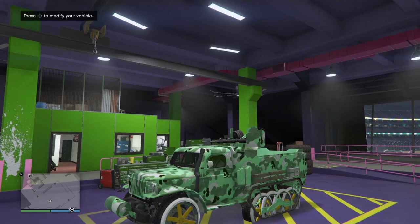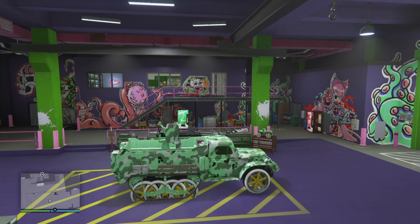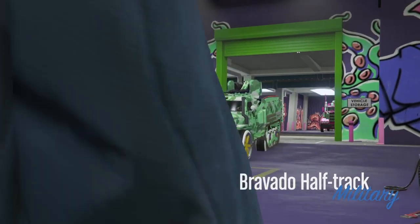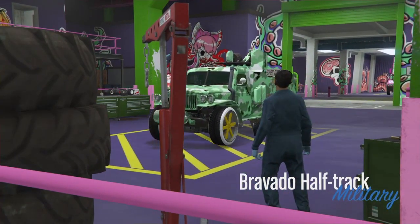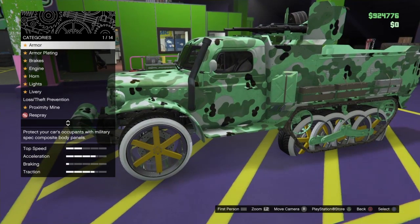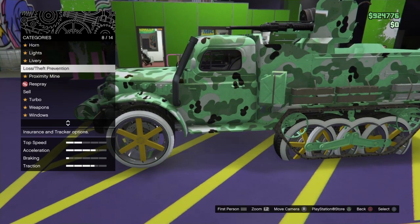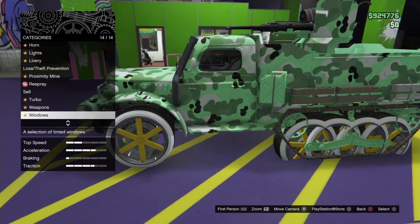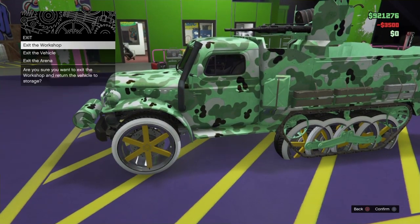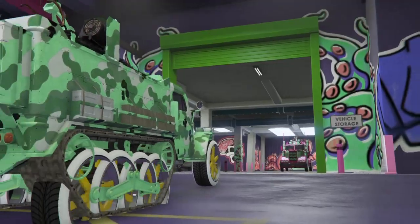There you go - wow, that looks amazing! That looks like the truck of the century. I live in California where it's legal - I have a bad back and I'd rather smoke weed than take pills, but anyway look at that, that looks awesome. We're gonna change the plate - it doesn't have a plate either - but it does have windows so we can change the windows. That costs three thousand five hundred dollars. Then exit the workshop.